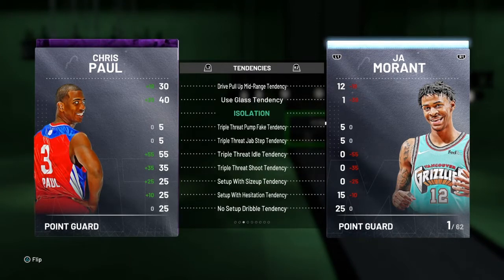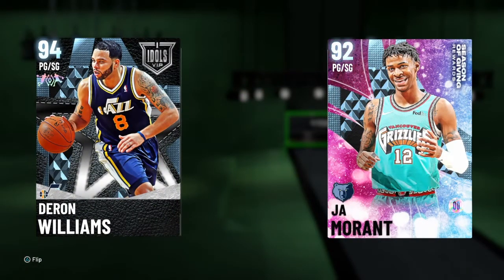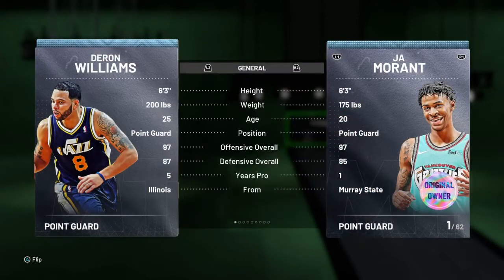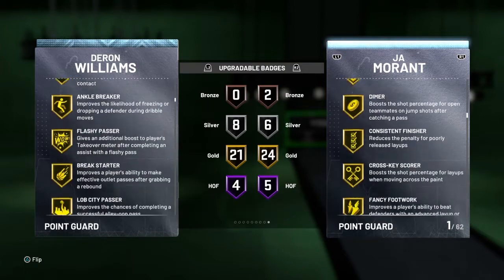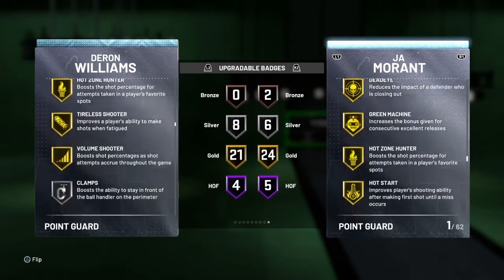Coming in at number four is Darius Williams. D-Will is absolutely phenomenal on both the offensive and defensive end, just like Chris Paul. The thing I love about Darius Williams — he's six foot three, 200 pounds, 97 offense, 87 defense. He comes with four hall of fame badges, 21 gold, and eight silvers. He's got hall of fame Floor General, gold Dimer, pick pocket, pick dodger, green machine, and tireless defender.